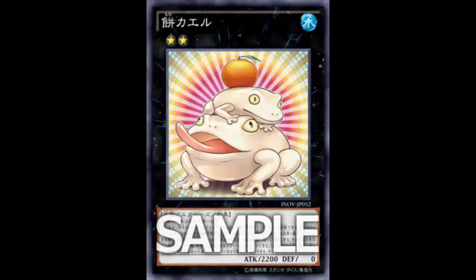This is an Aqua-type monster so it can tribute itself for its own effect. The third effect is also really good - all three effects are good. If this card is sent to the graveyard by any means - battle, card effect, whatever - you can target one Water monster in your graveyard and add it to your hand. Any Water monster, not just Aqua. You could add Dragoons or Neptabyss back to your hand.